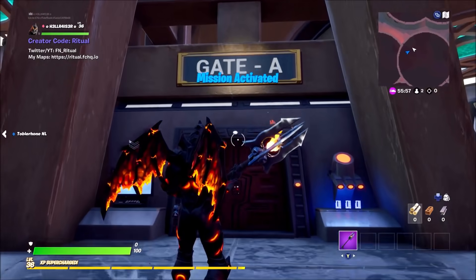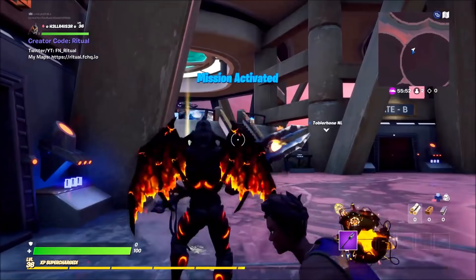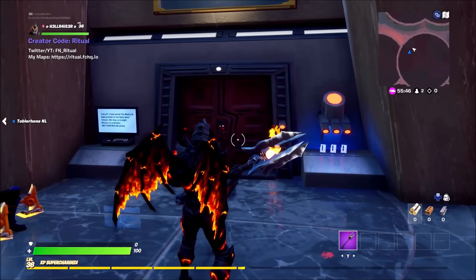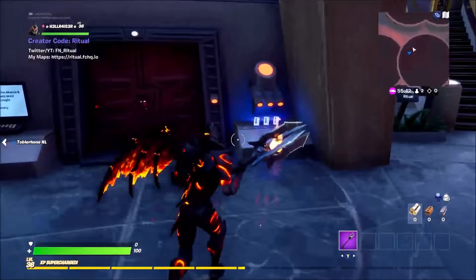It's going to take you to Gate A and it's going to give you a map code. All you have to do is type that map into one of the featured rifts, complete the map, and it'll give you the code for the first door. But I'm going to save you the time and effort in doing that and give you the code in-game right now.